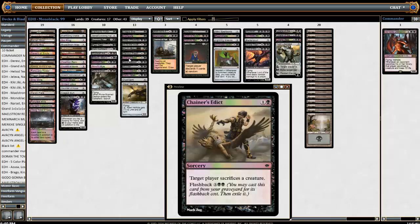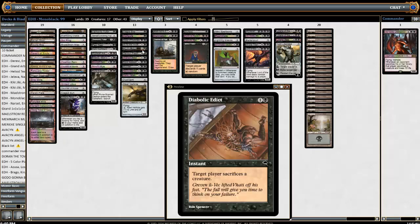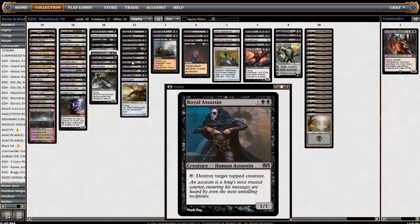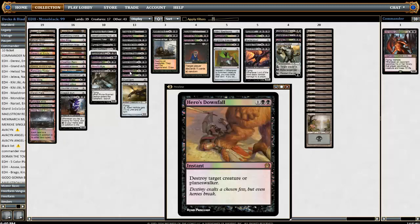Chain of Acid — not an instant but gets you flashbacks so you get some value out of it. You pretty much usually want to use these early because there are a lot of tokens and weaker creatures — it pretty much says kill your opponent's weakest creature. Relic of Progenitus — I've liked it, it's been pretty nice, stops your opponents from attacking. Sometimes you can just kill people with it because they have to attack into you or your planeswalkers. Maybe he's not the best but he can also blow people out because there is a Lightning Greaves in the deck. Murder — destroy any creature.